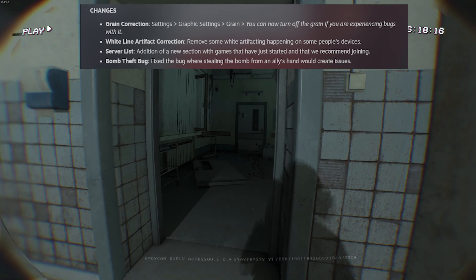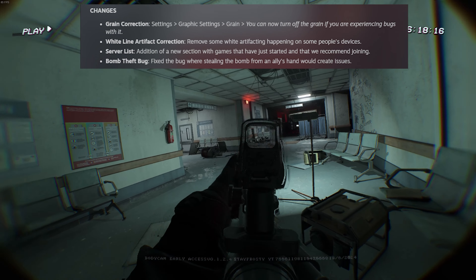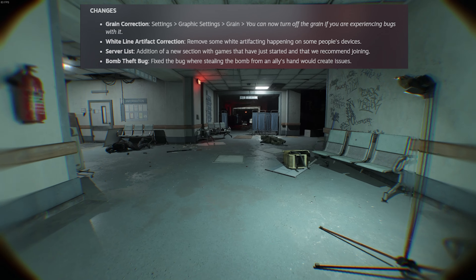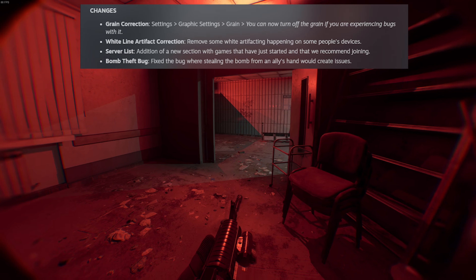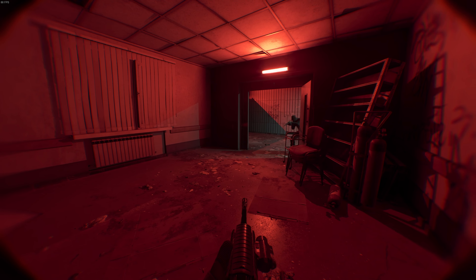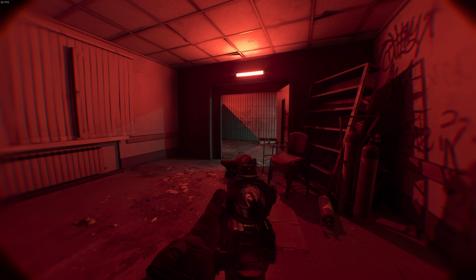In the server list, they've added a new section with games that have just started and that are recommended for joining — that's pretty good. And the bomb theft bug: they fixed the bug where stealing the bomb from an ally's hand would create issues. I never experienced that one, but it's good that they've changed it.